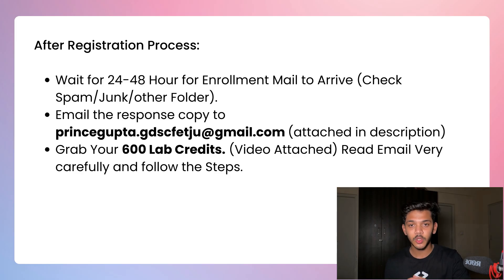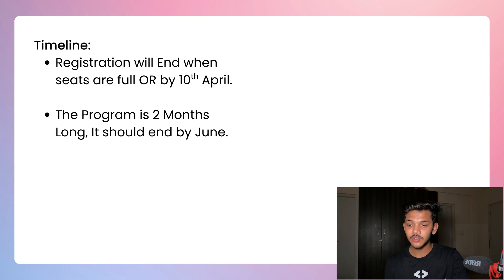After submitting the form, keep these things in mind. First, wait 24 to 48 hours for the enrollment email to arrive — check your spam, junk, or others folder just in case. Second, after filling the form you'll get a response copy in your email — make sure to forward that response copy to princegupta.gdscfetju@gmail.com (link in description). Third and most importantly, after getting your enrollment email, read the steps in it very carefully and follow them to get your 600 lab credits.